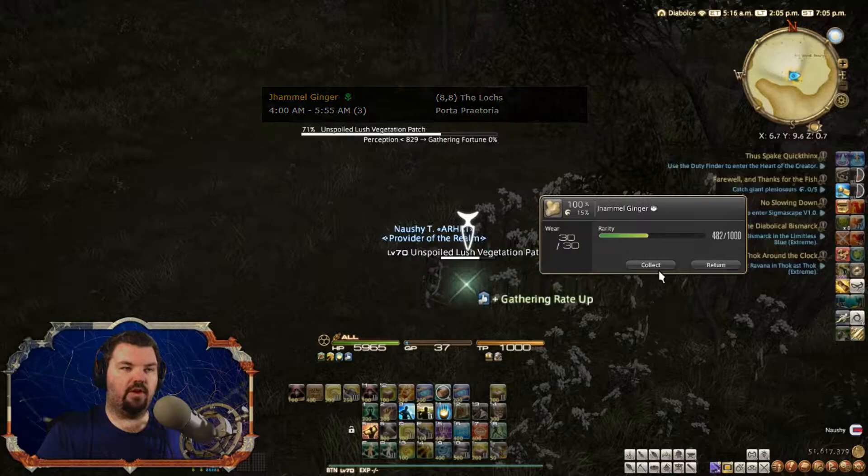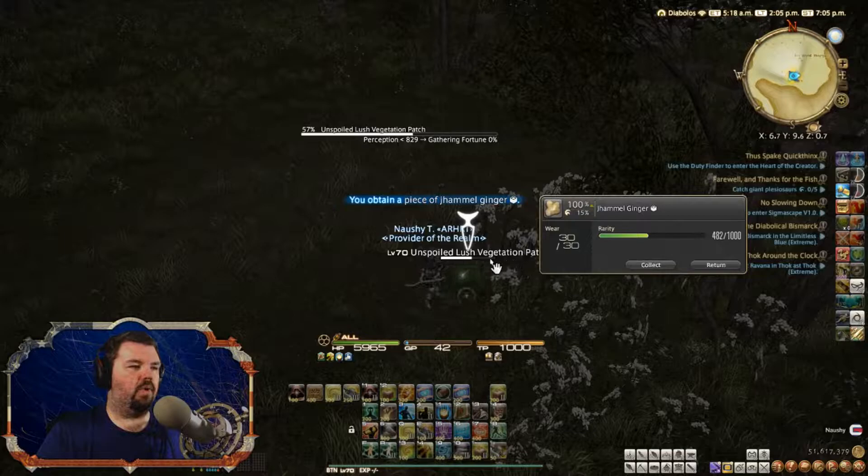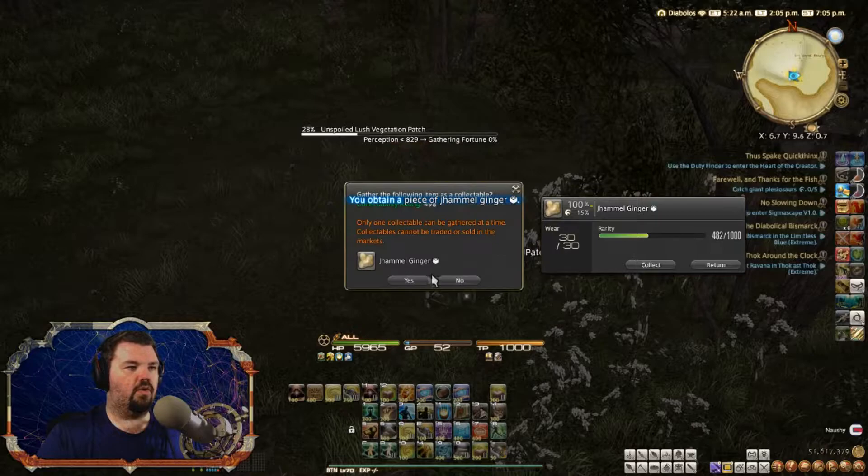To cap off and make sure it's 100%, we're going to use the Gathering Up. And there we go — we have Maximum Gather. The Maximum Gather node — so it looks like this time we'll be able to get 5 because the node had a plus 1 gathering on it. We got 5.